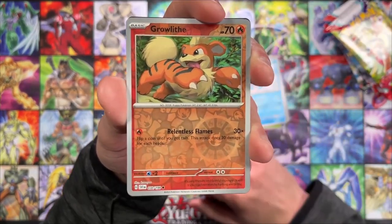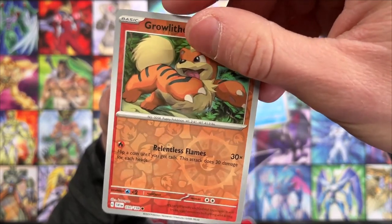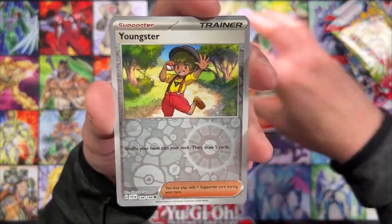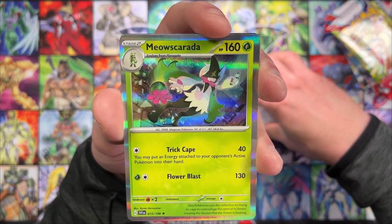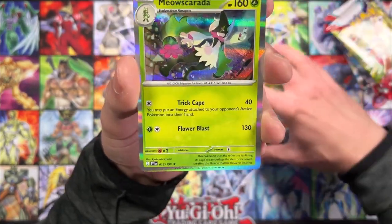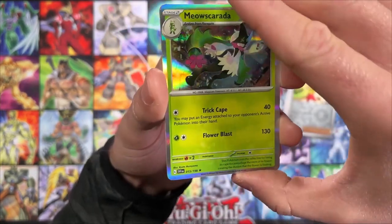We're getting to our Reverse Hollos. We got Growlithe — so subtle there, you really got to get it at the right angle to see that. I'm used to this pattern now that comes with all these Reverse Hollos. Youngster. And for our hit we've got Meowscarada — this is the stage two of one of the new starters, the Grass Cat Pokemon from Scarlet. So very cool.